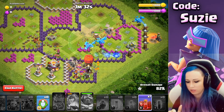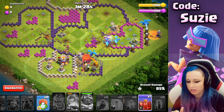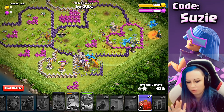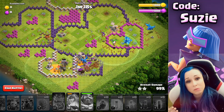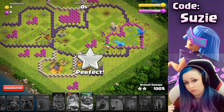We can use one spell to support and distract the Scattershot class, and it is easy to three-star. You saw that I was a bit late and not the best with the spells — I made some mistakes — but still was able to three-star. Try to save some spells for the Queen.